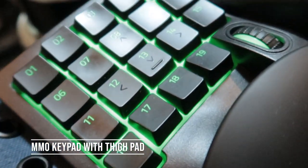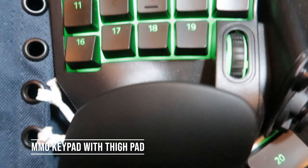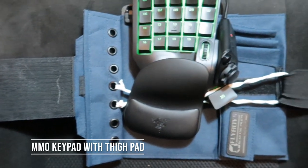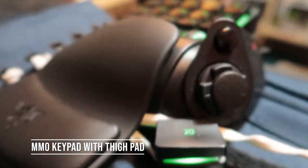Trying to find the right comms key or F key while you are flying in VR can be quite tricky. So I use one of these Razer Tartarus version 2s along with a Flyboy's thigh pad strapped to my leg, and it really helps me with my comms buttons. I also use it as VR reset and the in-game kneeboard controls.